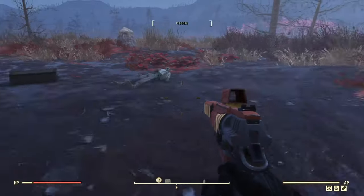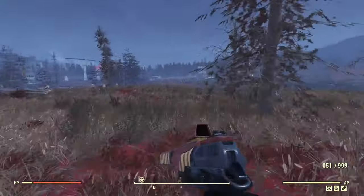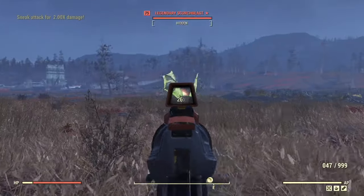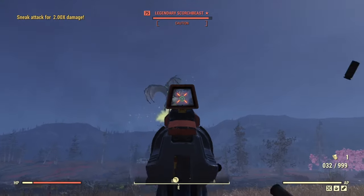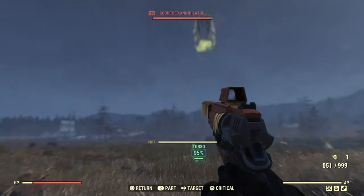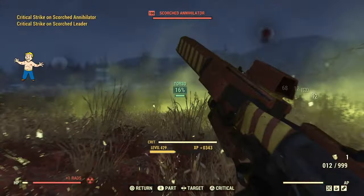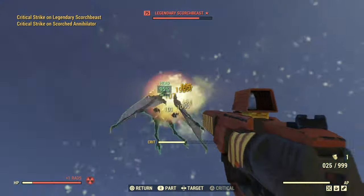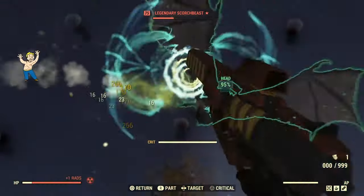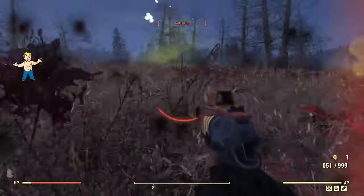Let's go to this side — there's usually a random encounter here I always like to check out. There's a note, but I'll just take it — just a dead person, nothing too interesting. We do have a Scorchbeast here which we can kill with no problem. It's a legendary Scorchbeast, which is always cool. As you can see, aiming is also really good — it doesn't have a lot of recoil. This is one of those situations where our poison resistance from the legendary perk really helps. Let's go for the head — and there you go, no problem.